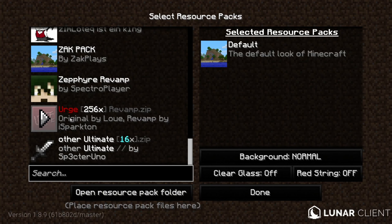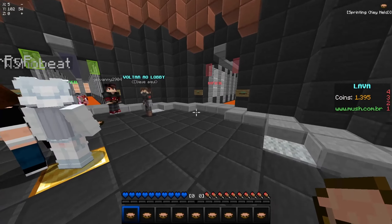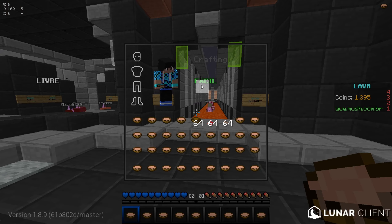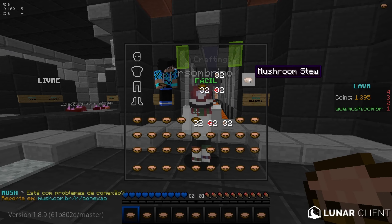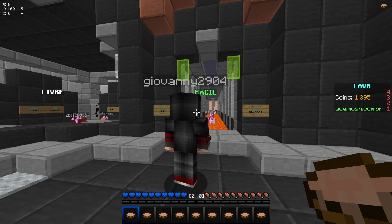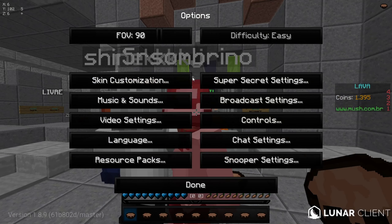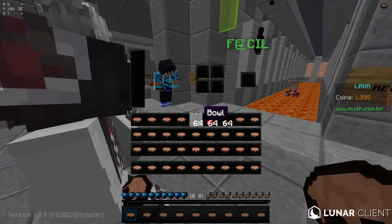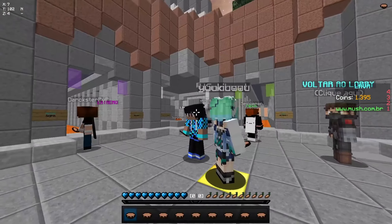Sexta dica: Resource Packs. Você não deve usar uma textura onde o inventário é totalmente preto ou não tem a aba de Recraft. O porquê disso é que vai te atrapalhar muito. Eu tô aqui com uma textura que tem o inventário borrado, e isso vai te atrapalhar porque é bem mais difícil de você acertar o ponto. Você que tá iniciando provavelmente não vai conseguir fazer o Recraft porque fica tudo em transparente e você não consegue saber onde são as barrinhas. Essa textura aqui é a do Spop — usa uma textura que tenha o quadradinho do Recraft visível.